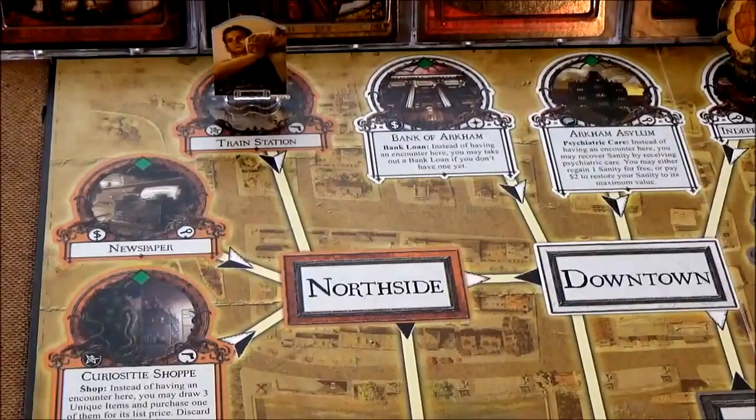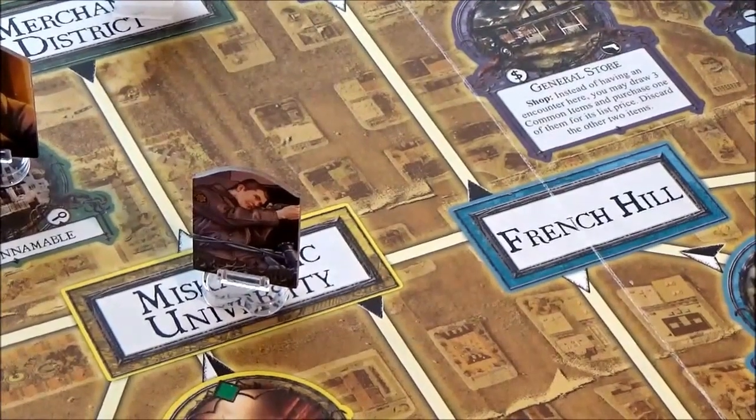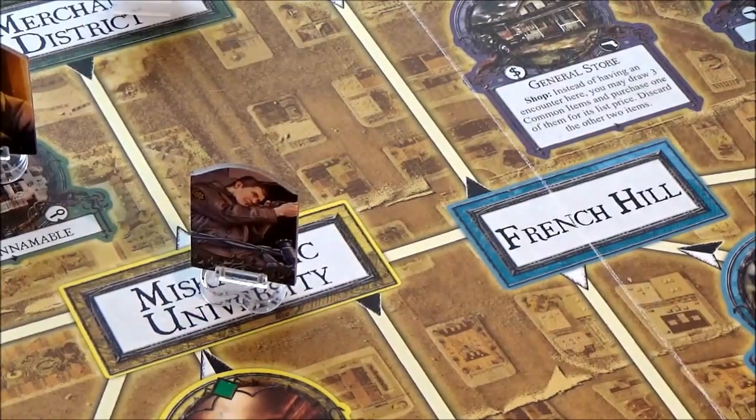Next up is Tommy Muldoon. Tommy's in a street location, so he doesn't have an encounter. But he has stood up now and should be able to move next turn. That's the end of the Arkham encounter phase.